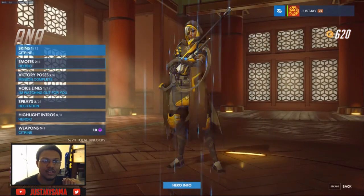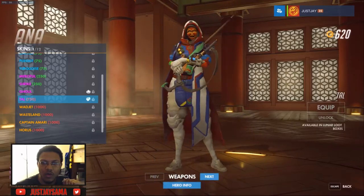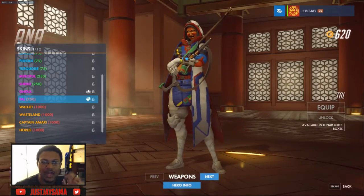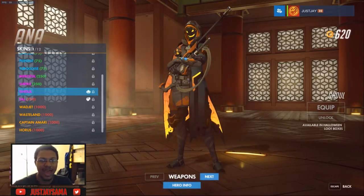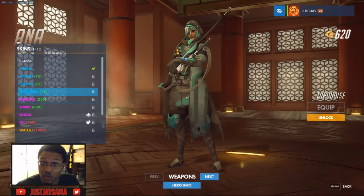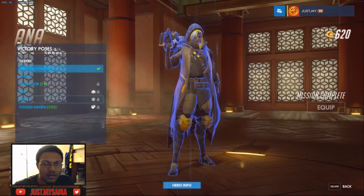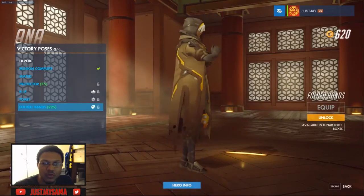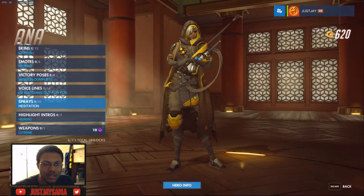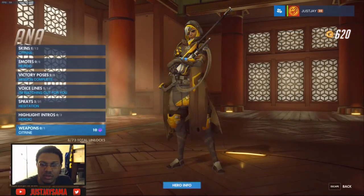Let's see — did Ana get a skin? Here's the Rooster, wow, this is pretty creepy. Now because I'm playing on PC and no longer on console, I don't have access to my previous skins, which kind of sucks — hey Blizzard, if you could hook it up, that'd be great. Any new emotes? No. Victory poses? She does have Folded Hands — that's gonna be dope. No highlight intros, no weapons.